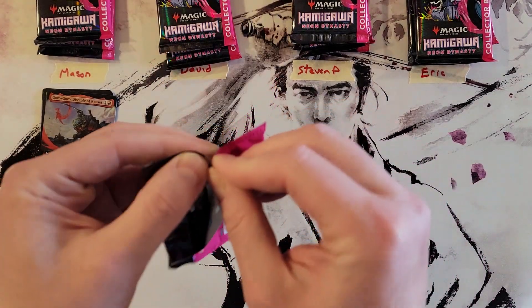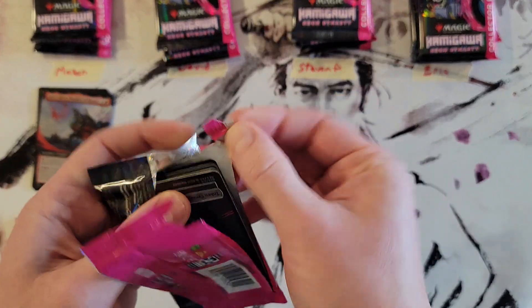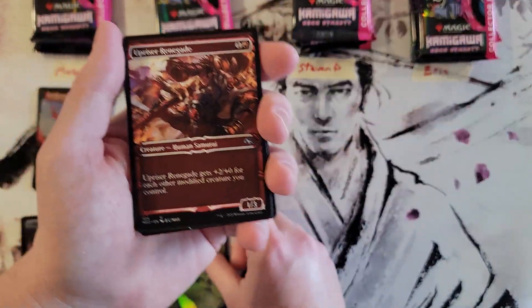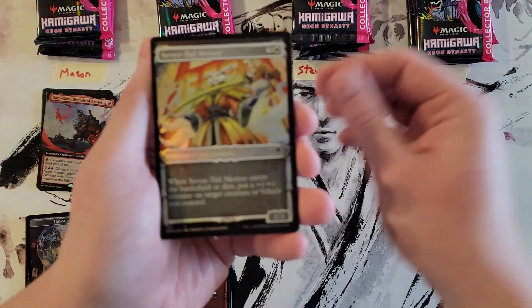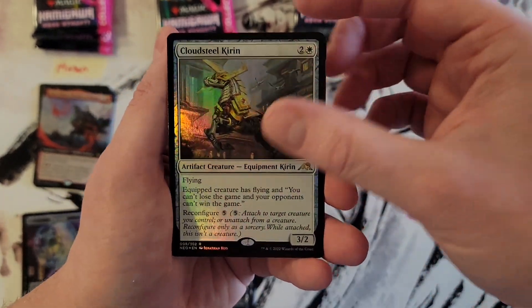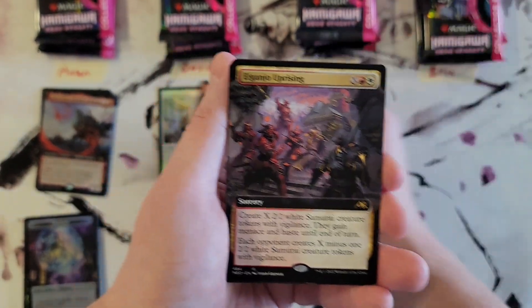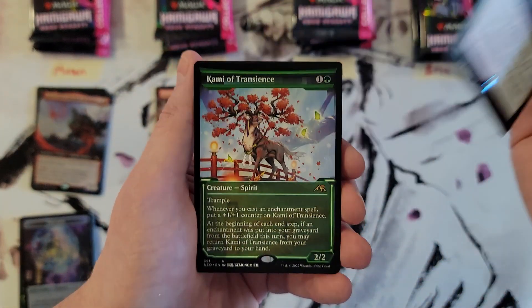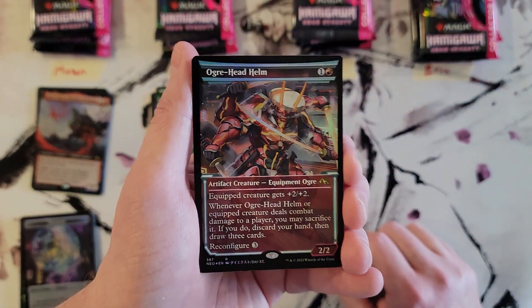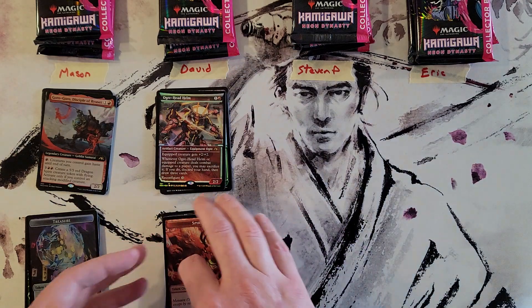Alright David, we'll do yours. Get past the commons, fancy land — the forest are definitely my least favorite, personally, but that's all personal. We've got Cloudsteel Kirin Pack Foil and Unquenchable Fury for the commander. Then Ganjo Uprising Extended Art, Kami of Transience Showcase, and Ogre Head Helm Showcase Foil. While not a big hit, that is pretty cool — had not seen that one yet.